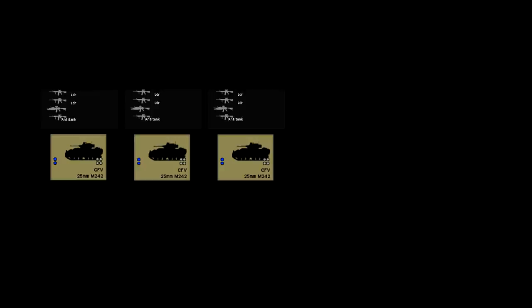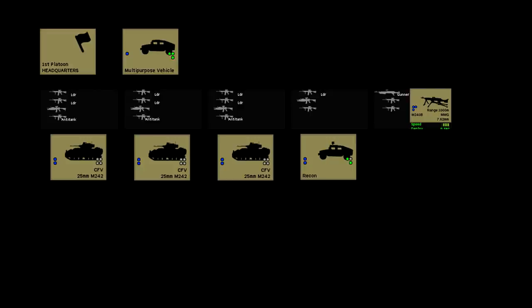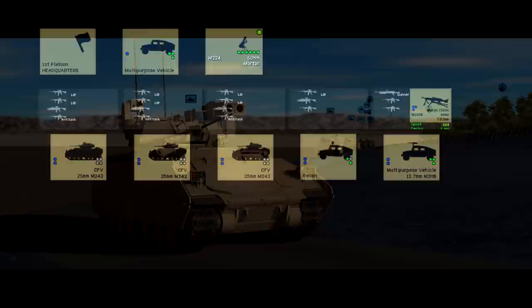The core of the force I have to tackle this with is a trio of M3A3 Bradley Cavalry fighting vehicles with three four-man scout teams backed up by the platoon HQ, another three-man scout team and an M240 team riding in an unarmed Humvee, a recon Humvee with a very fancy long-range advanced Scout Surveillance system mounted on it, and one with a less fancy but considerably more shooty M2 .50 caliber machine gun. This scout platoon also has a two-gun section of 60mm mortars on core with 30 high explosive rounds and two rounds of white phosphorus.